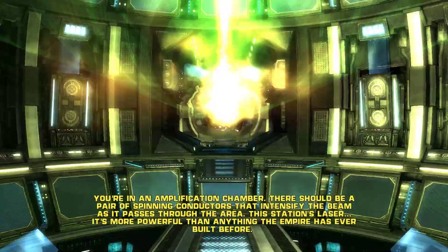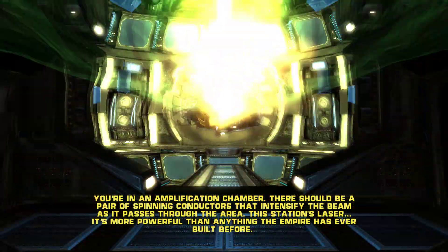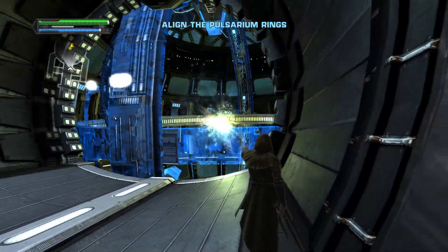You're in an amplification chamber. There should be a pair of spinning conductors that intensify the beam as it passes through the area. This is the station's laser. It's more powerful than anything the Empire has ever built before.